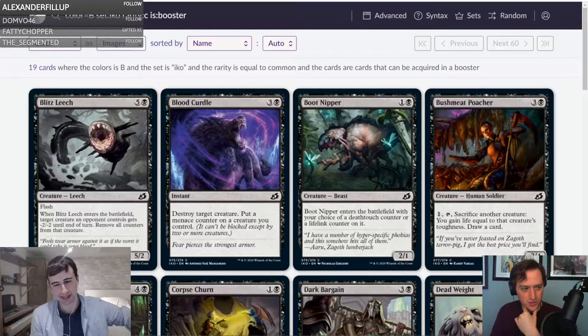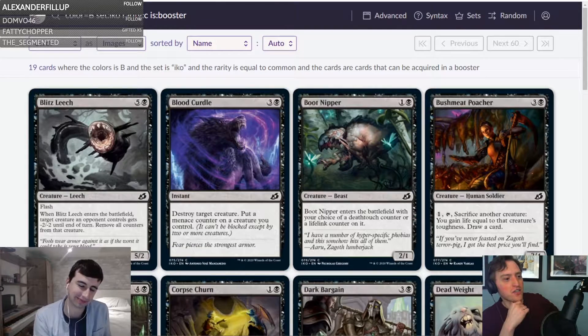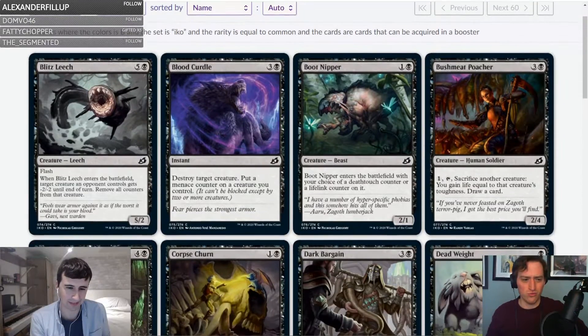All right, here we go with black. First card up is Blitz Leech — five and a black for a five-two with flash. When it ETBs, target creature an opponent controls gets minus two minus two until end of turn, and you remove all counters from that creature. This is such a weird card. It's so expensive, but I think it's good.